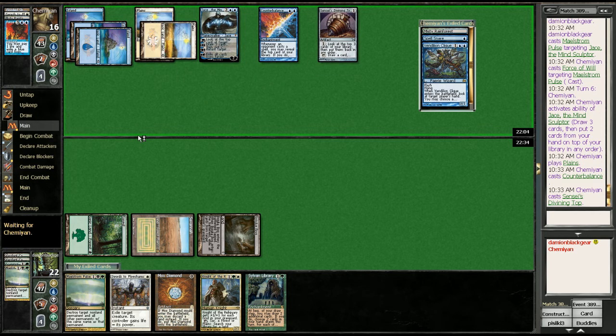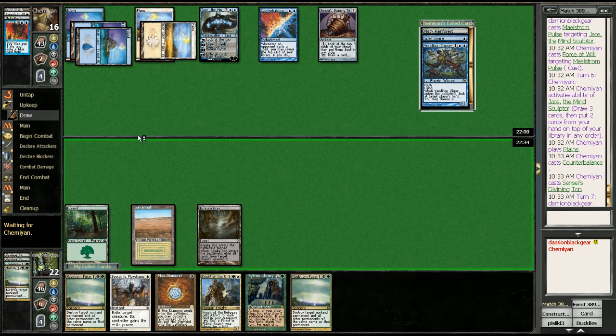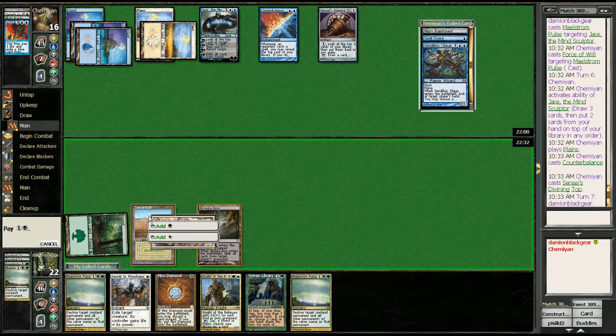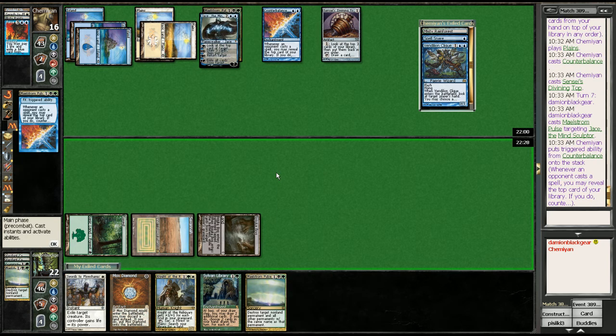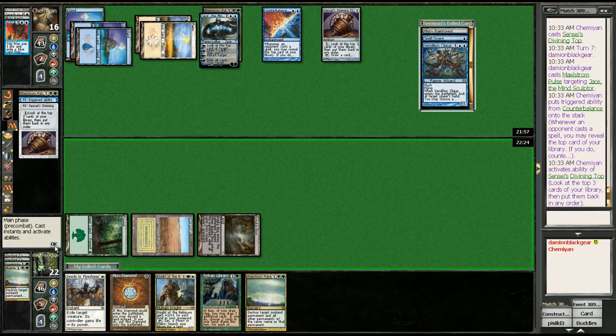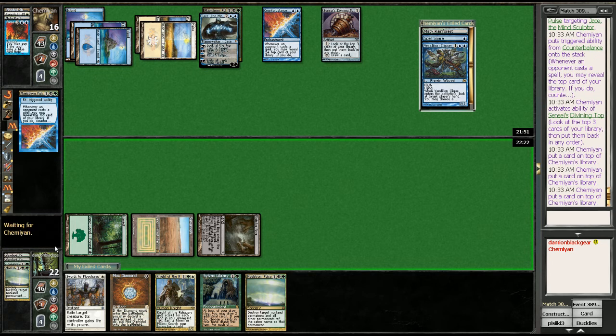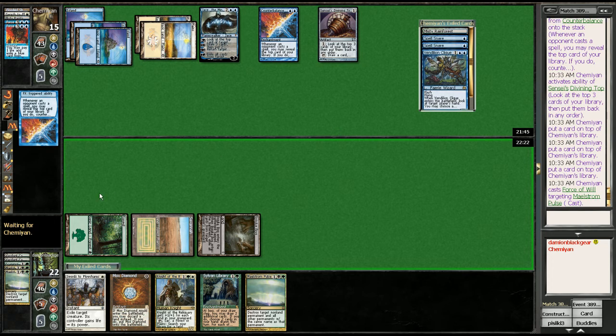Counterbalance. Top. Pulse. Still want the Jace out of the picture. Let's see if he put a three on top — if he did, we're pretty much out of this. We know he's got threes. He had another Force.